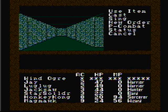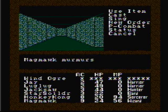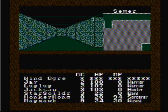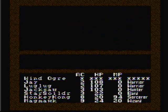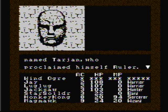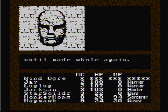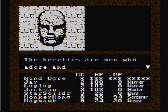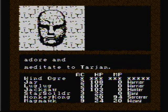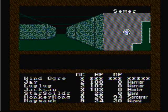Since Magma blew up the whole party, heal us all up, Magma. Indeed. We got our three main fighters healed up, so let's continue on. A magic mouth appears and says: a hundred years ago there was a wicked wizard named Tarjan who proclaimed himself ruler. His image is locked in stone until made whole again. The heretics are men who adore and meditate to Tarjan. Okay, very interesting.